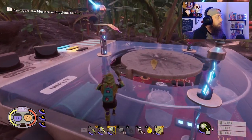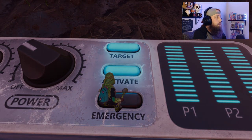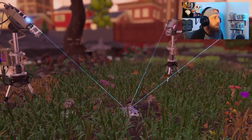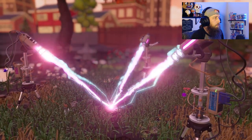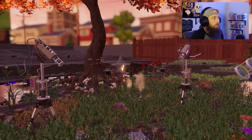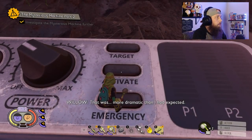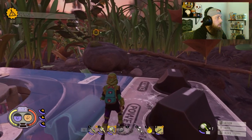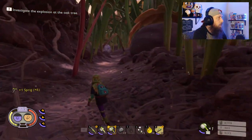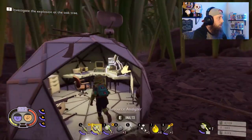Now it's telling us to investigate the mysterious machine further. All the lasers are working in order — go ahead and activate it and see what happens. This is going to be your first little cinematic of the game. Something just blew up. We're going to go investigate that, but we're still on our first day, so we're going to stay around here and do some preparation.